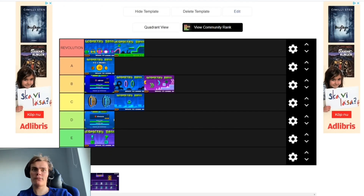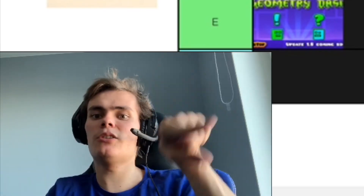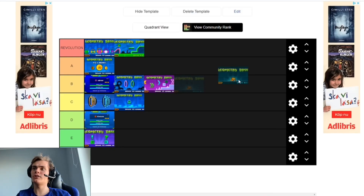I just realized I forgot the 2.1 picture. So yeah, 2.1 was a pretty revolutionary update as well, but not as revolutionary as those two. It added a bunch of new decoration, rotating objects, a lot of new triggers, new orbs, and the new demon difficulties — yeah, Easy Demon, Medium Demon, yada yada. But it's not as revolutionary though, so A tier.